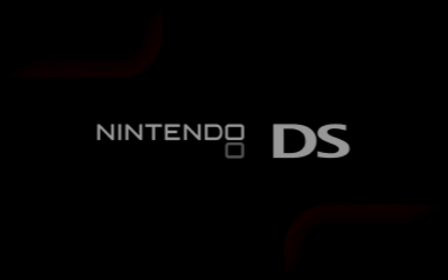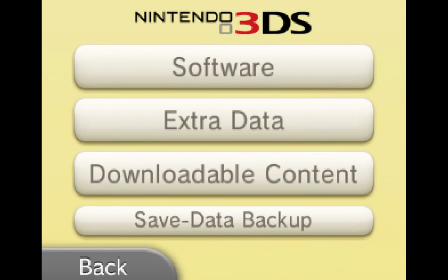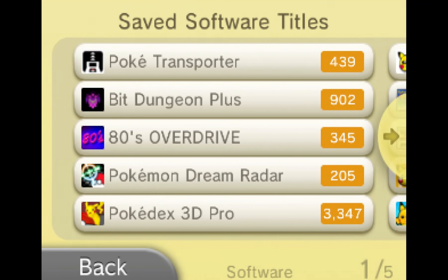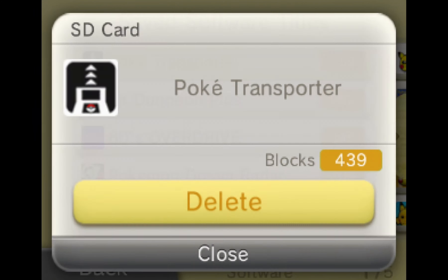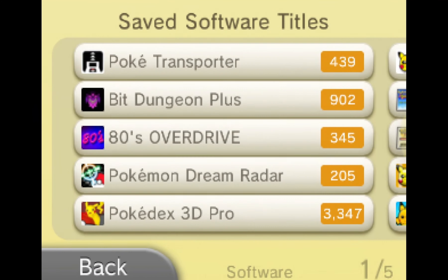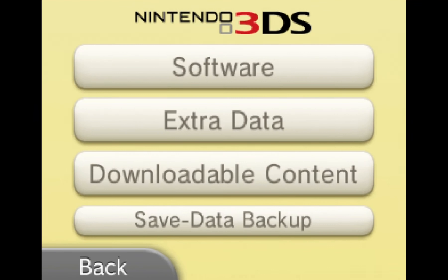No worries — the fix is easy. Simply go to your system settings, then Nintendo 3DS, then Software. Delete the PokéTransporter app data — just delete it entirely. Trust me, it's okay. Then check Extra Data for any trace of the app there too, although I never have any.